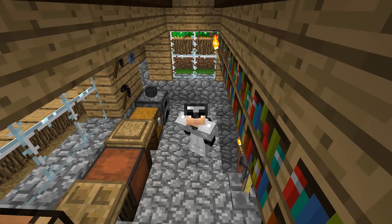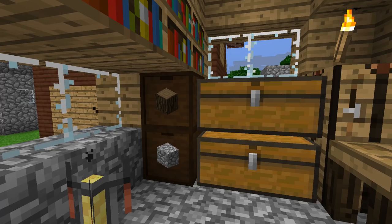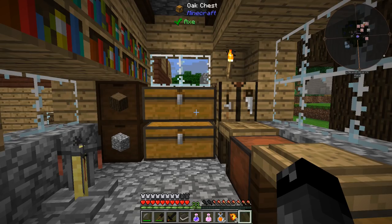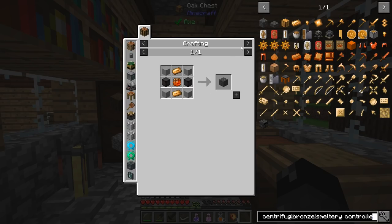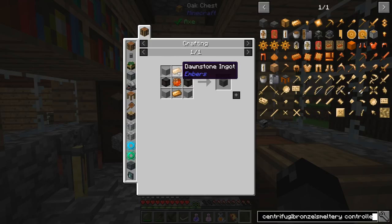What's up everybody, welcome back to another episode of All the Mods Expert. Last episode we went to the nether and got ourselves a lot of the slime parts we're looking for. We're trying to get to the point where we can make coke bricks and get these magma slime crystals. We got the stuff pretty much for that, but also in this recipe we need an item called dawnstone.